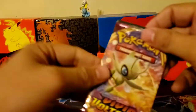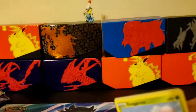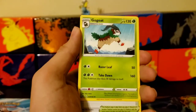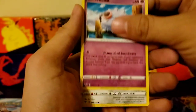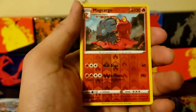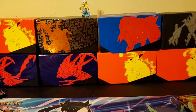Alright, next pack right here — Celebi artwork. If you're playing Pokémon GO, I believe there's a mission where you can get a shiny Celebi. I haven't played Pokémon GO in a while — if anybody knows, just let me know down in the comments. Primarina, reverse holo, Magcargo, Electiroke — sorry, butchering his name — non-holographic.